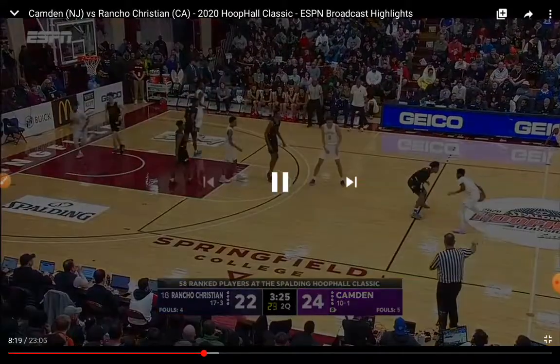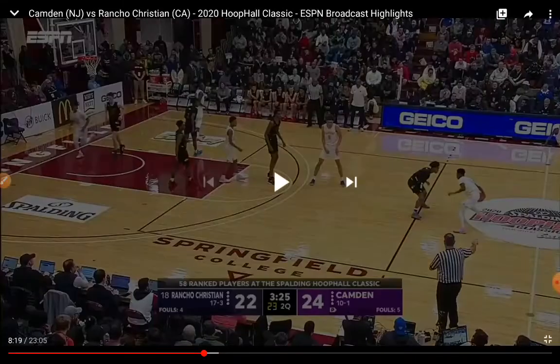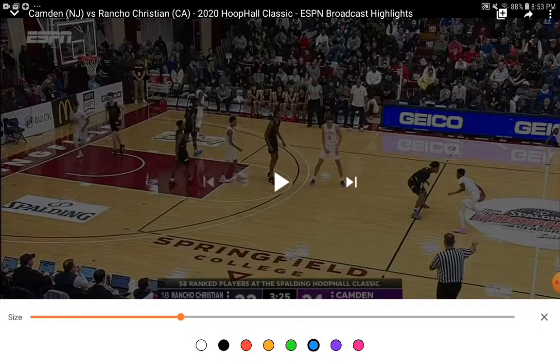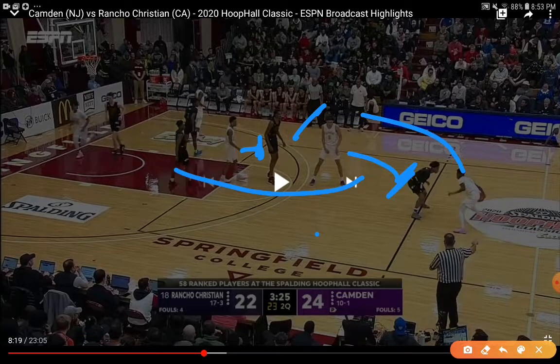Let me show it one more time. Look at the setup: Lance is about to set the screen for Sion, DJ's coming to set the back screen for Lance. For coaches teaching this — this is not a traditional back screen that DJ is setting. Lance is setting a regular screen on Sion and then diving to the rim. DJ is setting a back screen, not a regular screen, because when Sion comes off, Evan Mobley is going to come out and we want Evan Mobley to run directly into DJ's back screen. Then DJ pops to the middle.